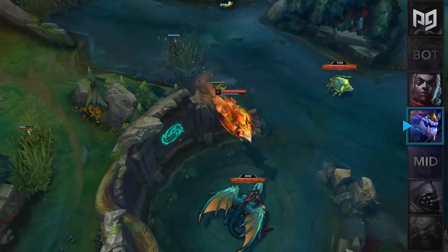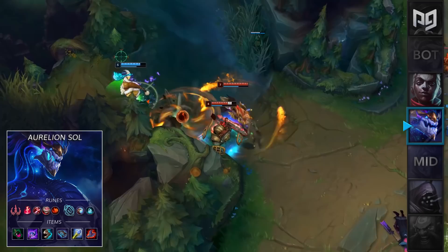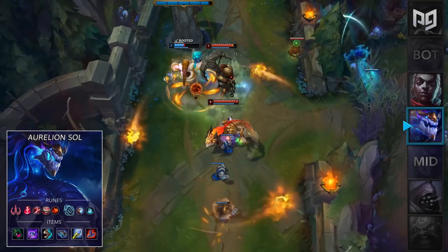For runes you'll take Electrocute, Taste of Blood, Eyeball Collection, and Relentless Hunter, followed by Inspiration for Minion Dematerializer and Time Warp Tonic. For items you'll start with a Corrupting Pot into Luden's, Sorc Shoes, Morello's, Zhonya's, Rylai's, Liandry's, or a Deathcap and a Void Staff. The playstyle is now quite a bit different than what you're used to, so make sure you try it out in a bunch of normal games before you jump into ranked.